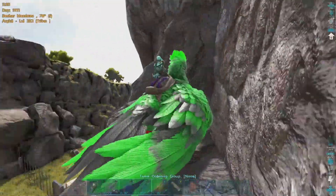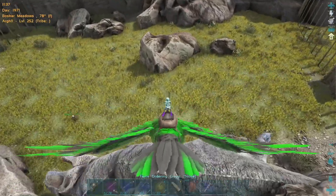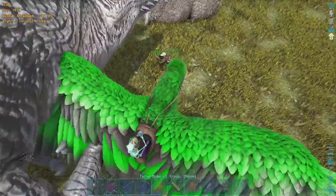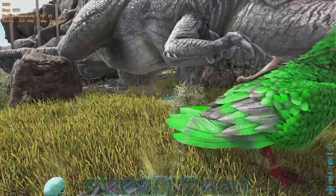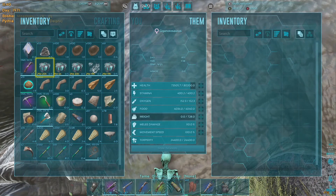Feed Gigas either kibble, raw mutton, or raw meat and keep an eye on their torpidity — it drops really fast. Refer to Dodo Decks for the exact amount for your server.